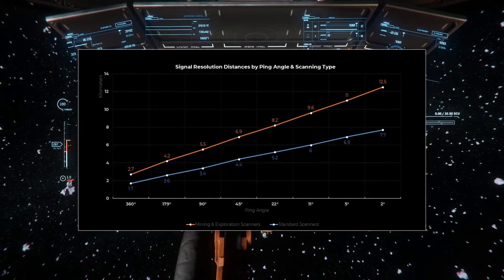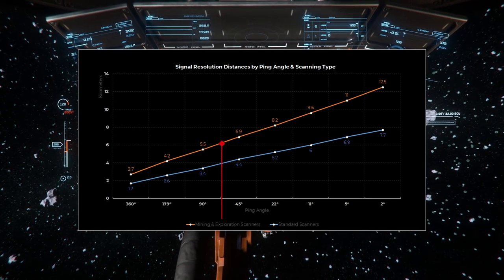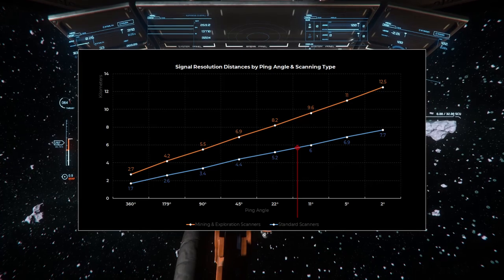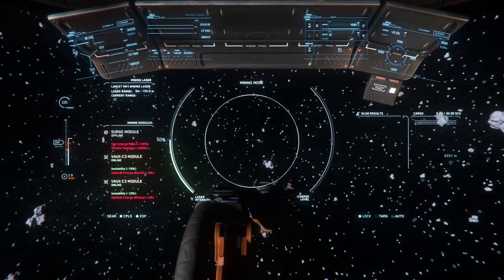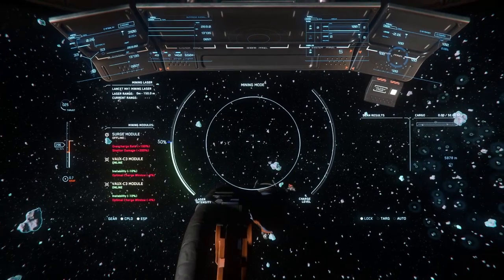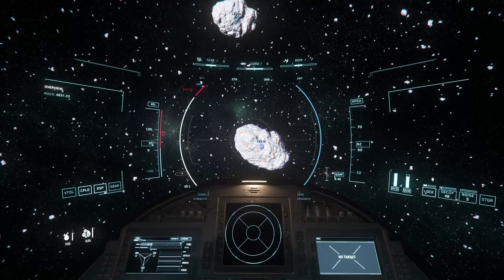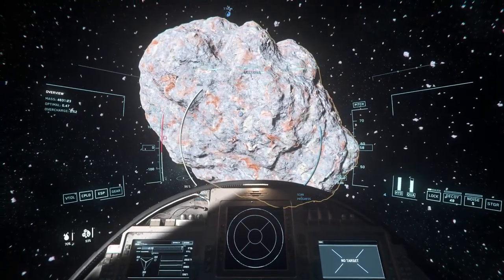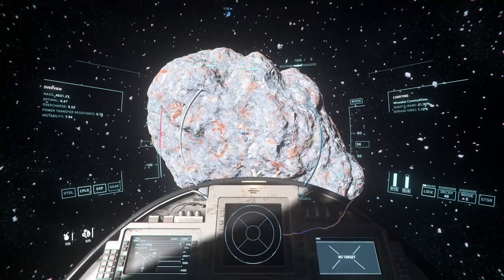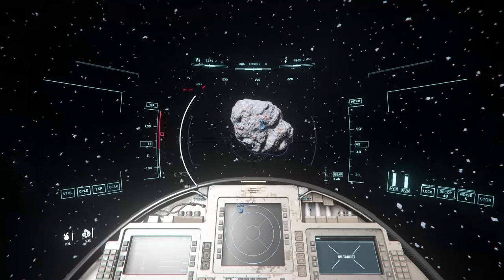These distances will vary based on the type of ship you're in, and I've classified them as mining or exploration and combat ships. Mining ships like the Prospector and Mole both have an advanced scanning suite, as does the Carrack and other exploration type vehicles, while ships like the Avenger, Gladius, Redeemer, and Cutlass all have a less capable scanning system. This makes combat ships less suitable as surveyors, but the trade-off is that they can be more maneuverable and travel between signals more quickly.